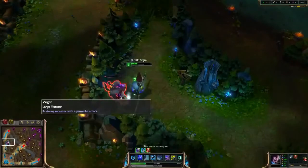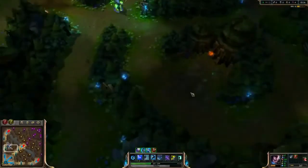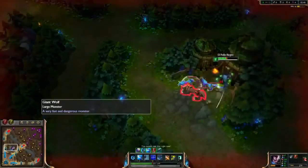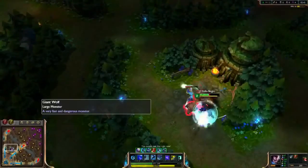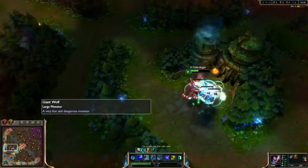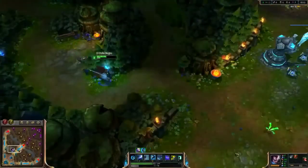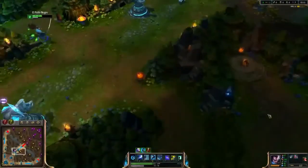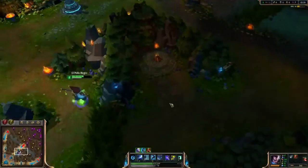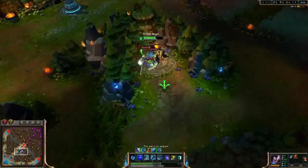More knockups equal more damage output. Moving on to the little guy — I actually missed the lunge on the big wolf which does cost some damage but it's not the end of the world. So that's those three camps done. Now we're moving into the lower part of the jungle with wraiths.